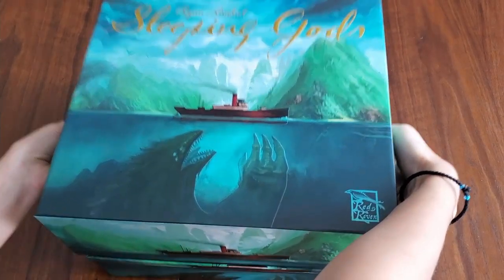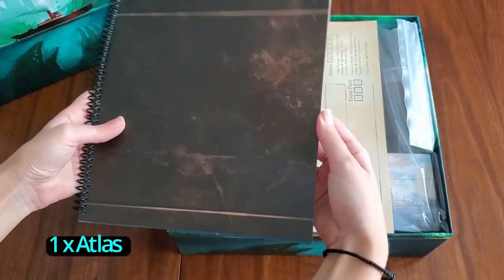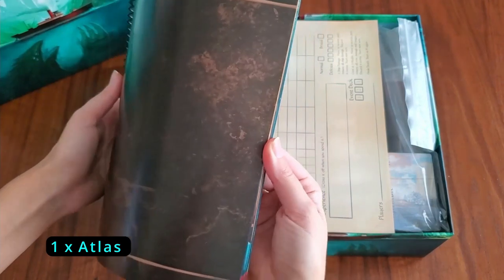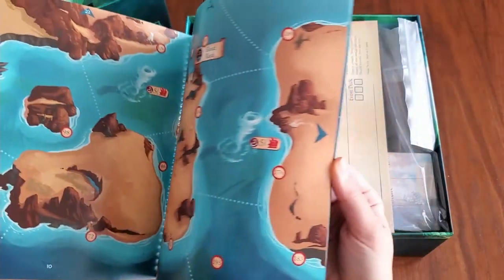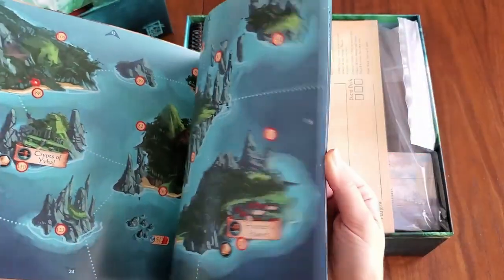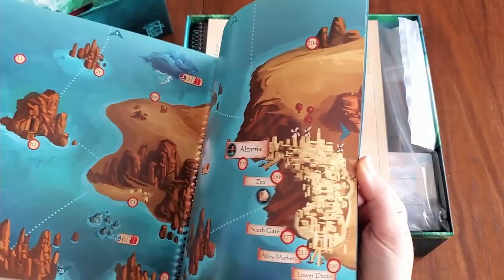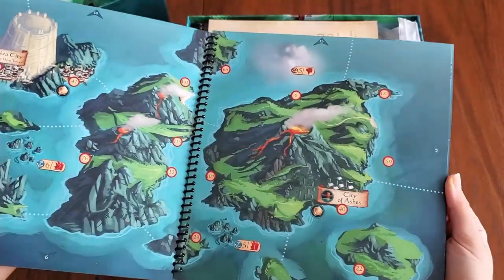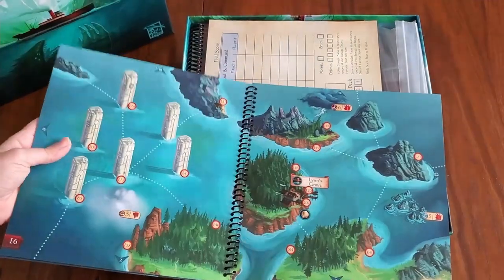Box off — first thing, look at this atlas. Just a little flick and look at these pages — tons of area for this map. I'm going to show you all the pages: so much to explore.